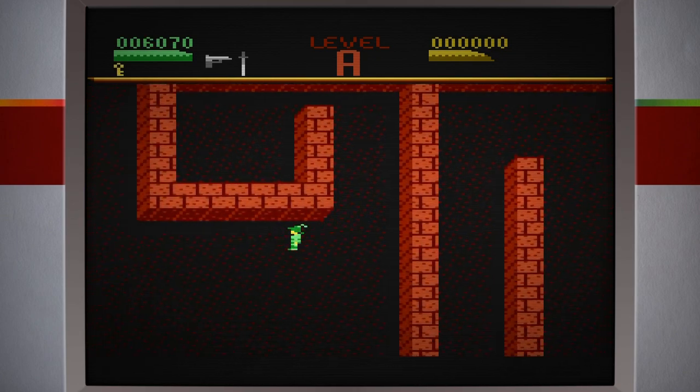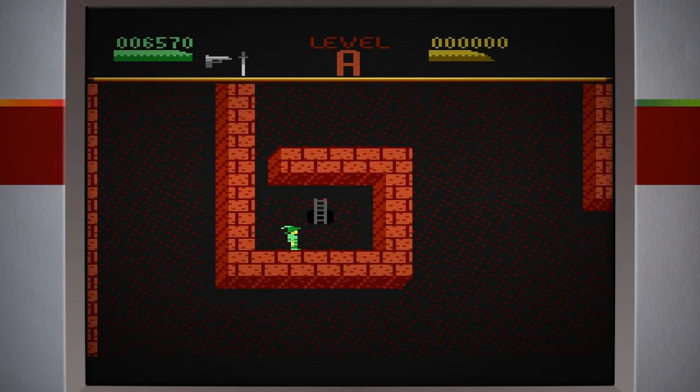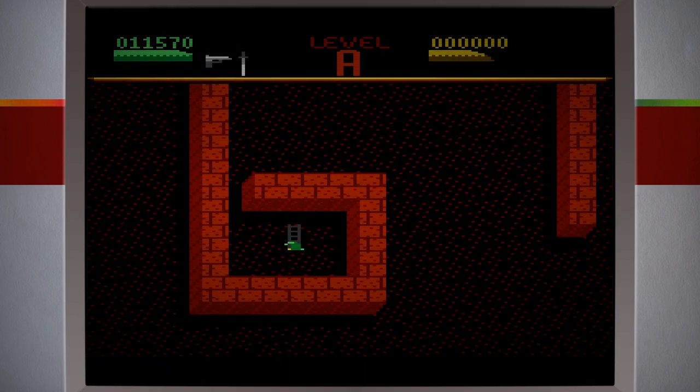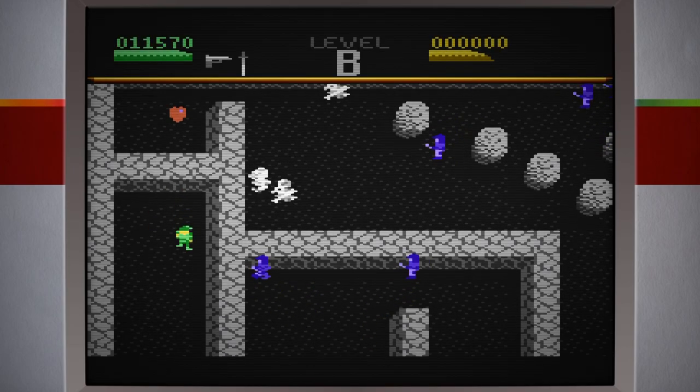Pronto, peguei a chave. Destranquei a porta. Peguei mais um item. Avancei para o estágio 2, que é o nível B.